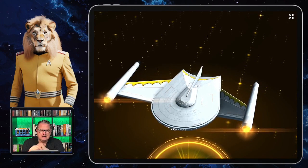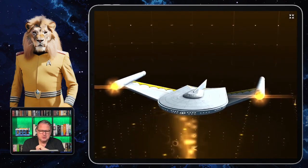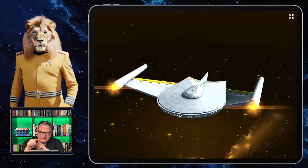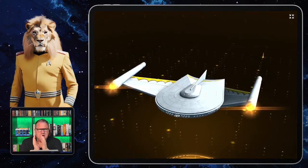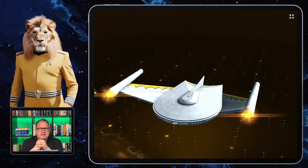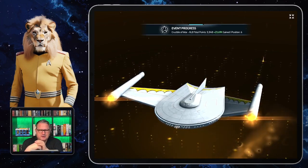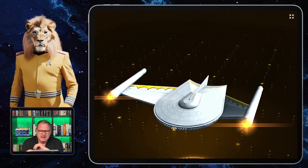Now let's talk about this really nice ship skin. As I said, it's the original series Bird of Prey — the Romulan one. You'll remember the episode with the actor who later played Sarek, Spock's father, as the Romulan commander of this Bird of Prey.